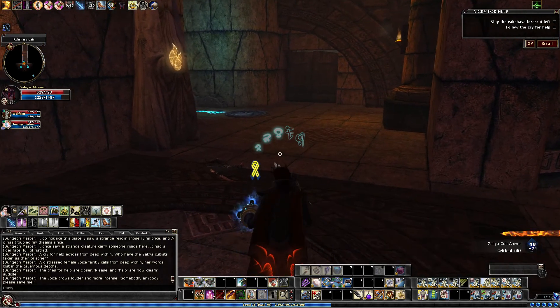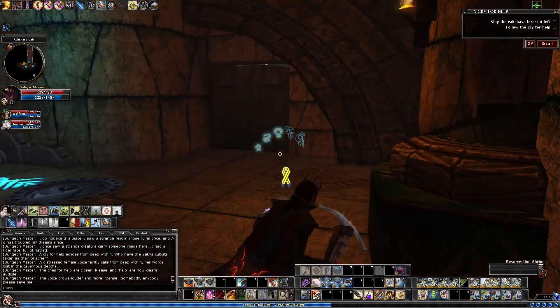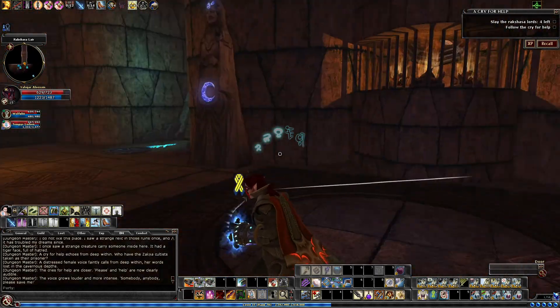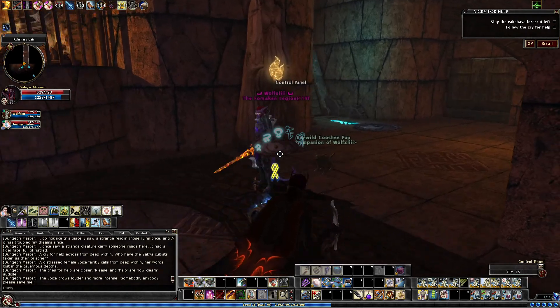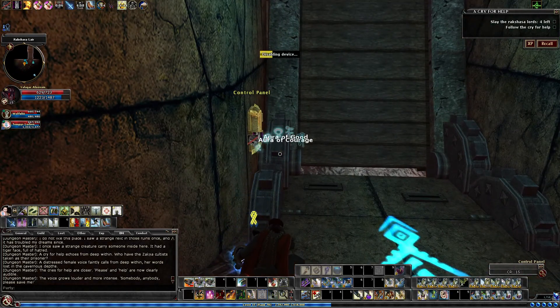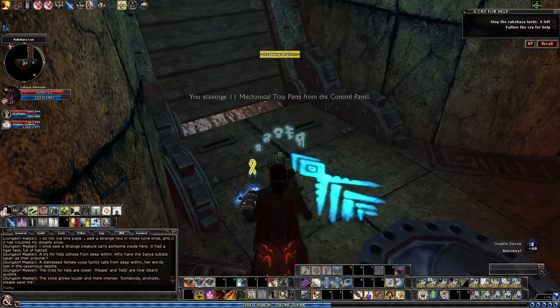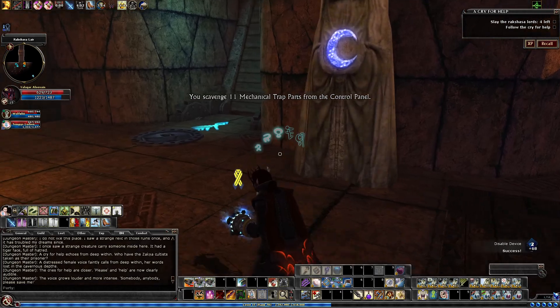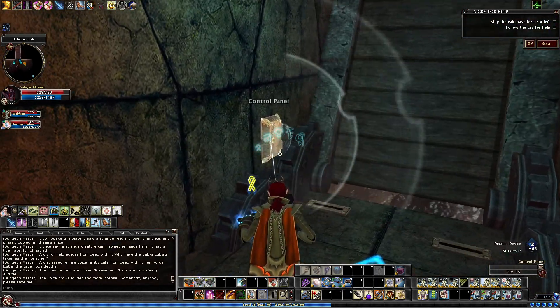The DM narration on this is just cringeworthy. Once we get in here, we've got both left and right, and we have a couple of bridges. The bridges can have a couple of little spike traps - nothing major. They can have it on both sides, which we did have on both sides. And then we have the two doors.